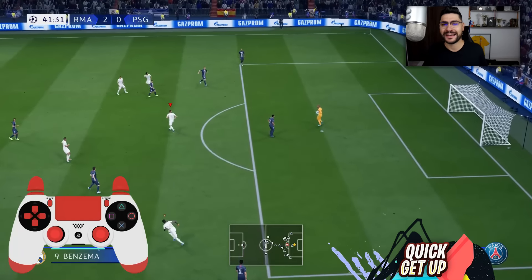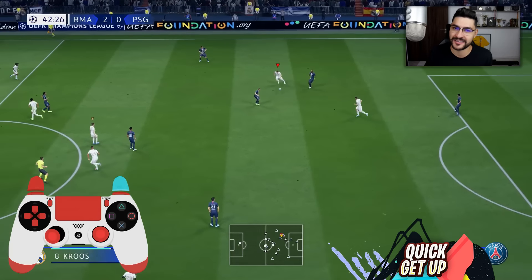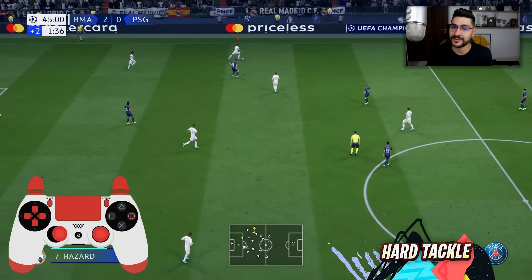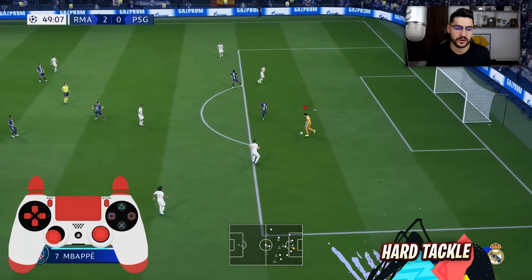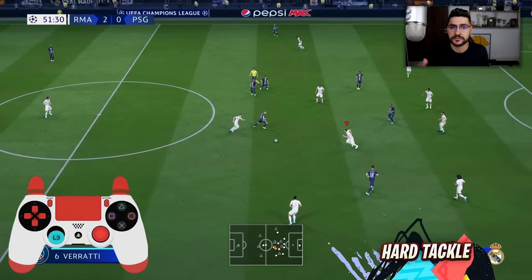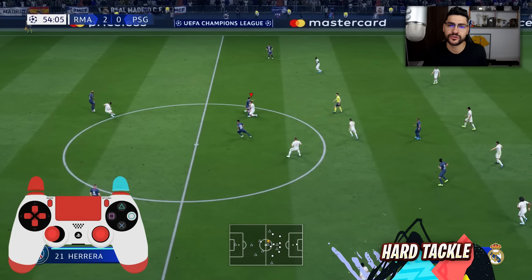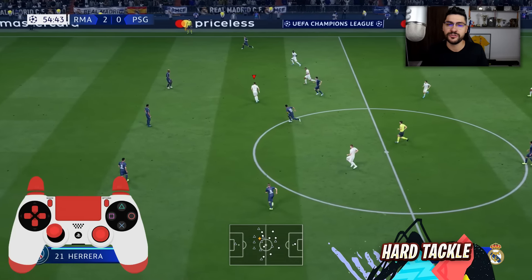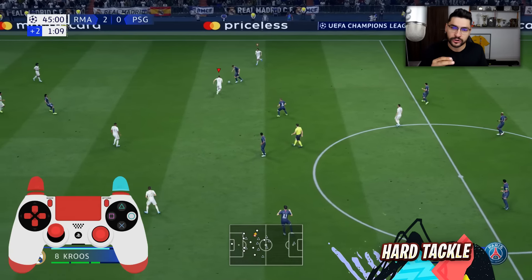Moving to the new features from defense: we've got the quick get up for a defender after a sliding tackle. Easy to do — after you've done the sliding tackle, tap the slide tackle button one more time and your player will get up faster after a missed sliding tackle. Another interesting new feature for defenders is the hard tackle. All you have to do is press and hold the shot (tackling) button — your player does a standing tackle but reaches further to get the ball. EA says it's going to be extremely effective this year.